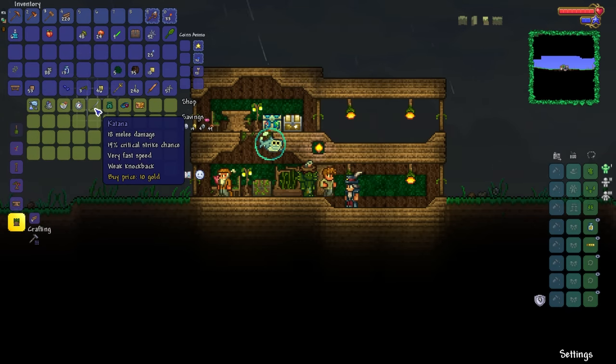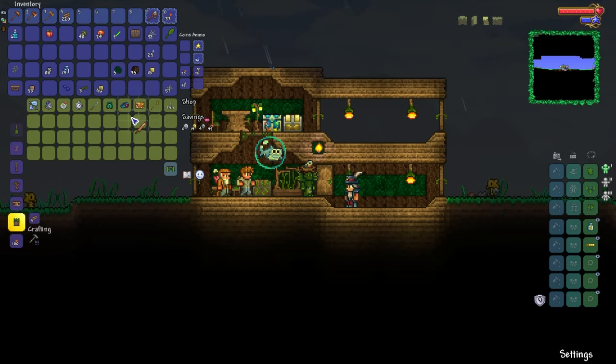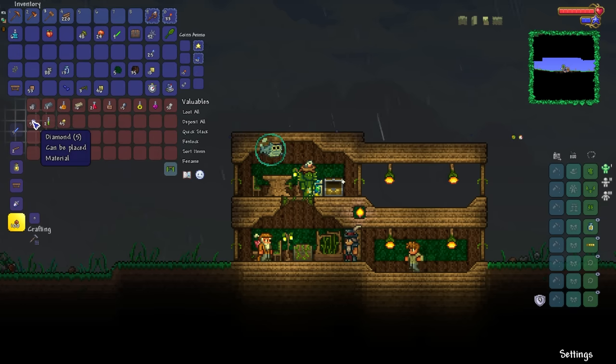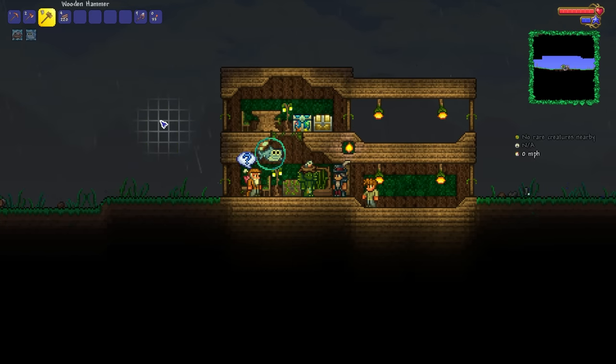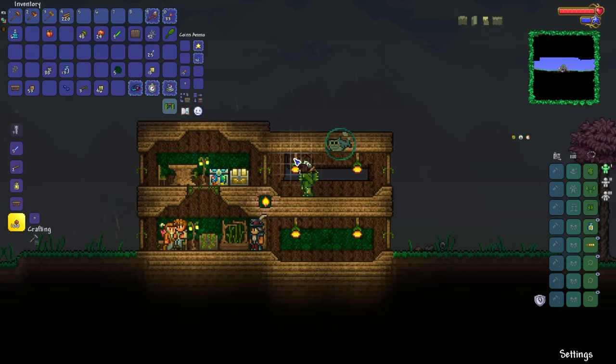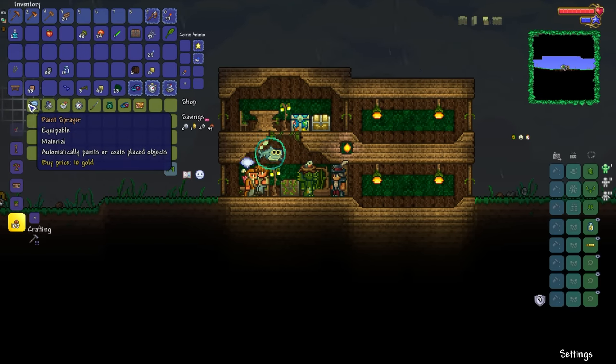Look at this — if this was a melee playthrough, I would be beside myself with excitement right now. Having a Katana which naturally has a higher crit chance this early on in the game, and it's fully auto as well — that would have been a massive win. But for now, we have a bunch of accessories towards the eventual Cell Phone. We'll sell the copper short sword, shurikens, and wooden arrows since we just don't need them. Selling the diamonds will give us enough to be able to buy all of these accessories.